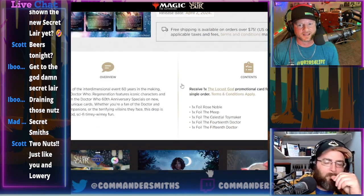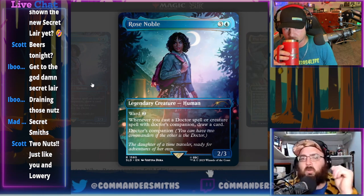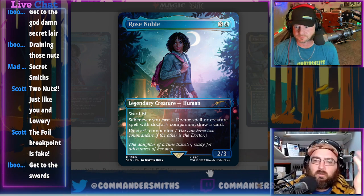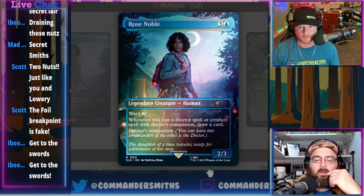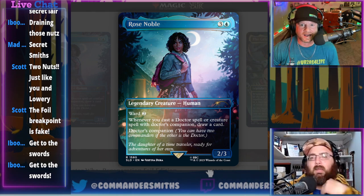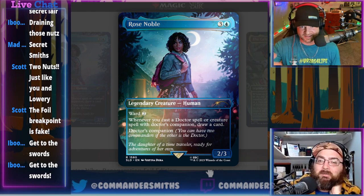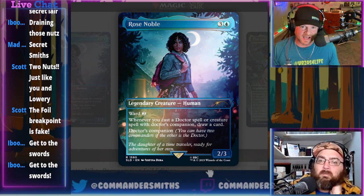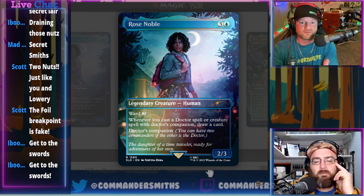Let's get to it and talk about the cards. First one is Rose Noble — three and a blue, two-three human. It has Ward 2, and whenever you cast a Doctor spell or creature spell with Doctor's Companion, you draw a card. It is a Doctor's Companion, so you can partner it with whatever Doctor you want. I mid it. I like the building on the Doctor Who stuff, but if that's all we're dealing with, this is not going to be good — it's only going to fit in the Doctor Who stuff.